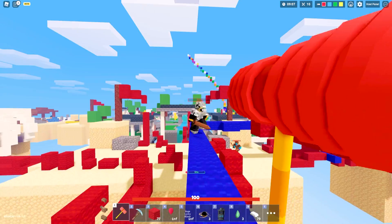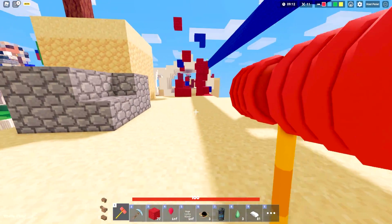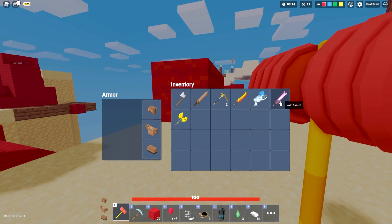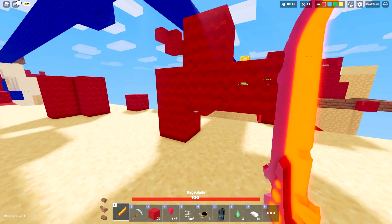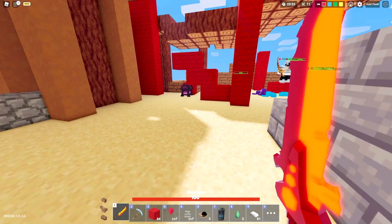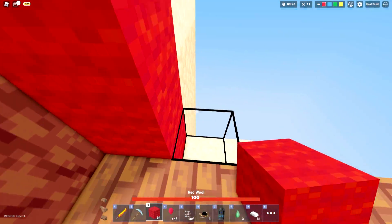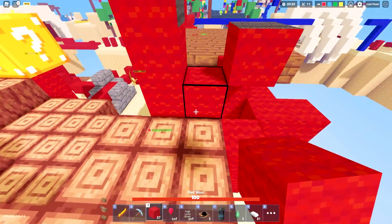Here we go — sorry buddy, you're my first victim. Oh my goodness, the sound it made — my man just got thrown off across the sky! Now that we have a bunch of OP weapons thanks to the huge lucky block, let's save a few of these just in case I do end up dying. Not gonna lie, that toy hammer just knocked that dude off so easily.